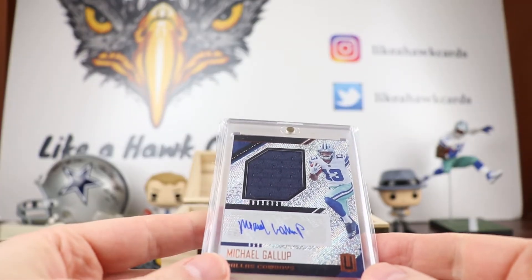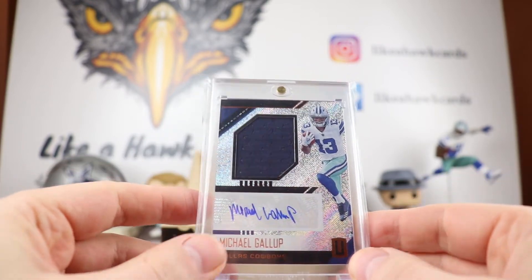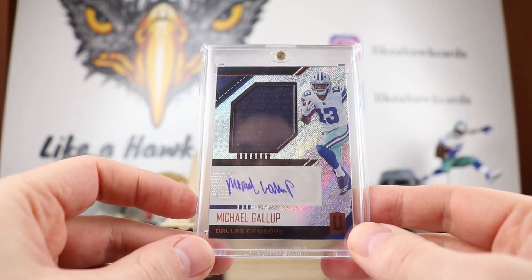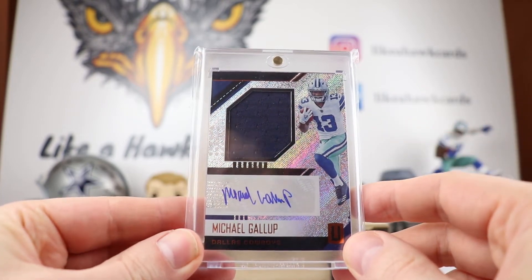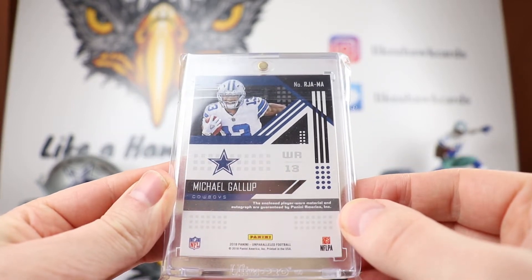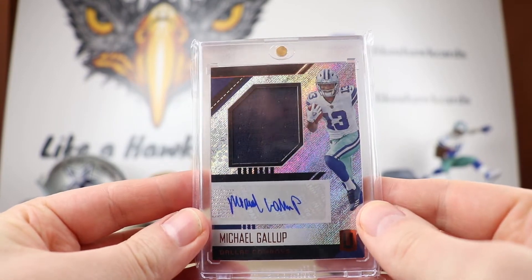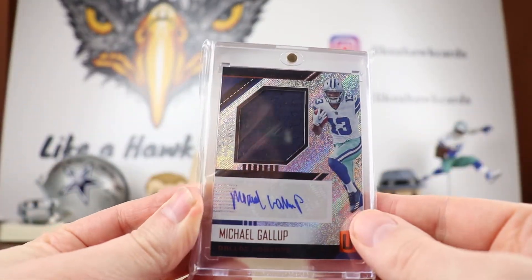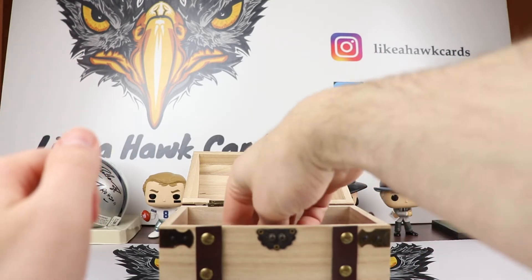I then went into my PC and pulled the starting wide receiver — this is a Michael Gallup RPA that I traded for. I have two Gallup RPAs so I'm going to let this one go to Michael. It's from Unparalleled — I like the look of this with the nice foil rainbow action. Gallup's RPAs go for $15 and up, so that's number two.